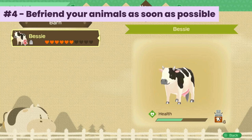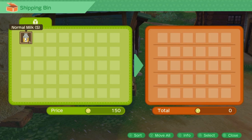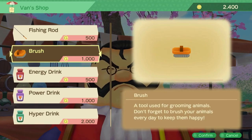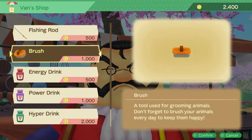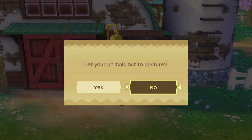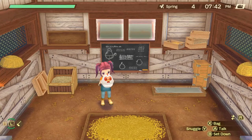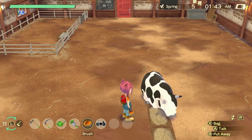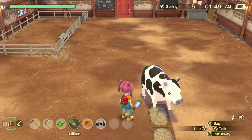Number four: befriend your animals as soon as possible. The earlier you get higher friendship with them, the earlier you get higher quality products from them. Don't forget to talk, snuggle, and brush your animals to raise their friendship faster. You can buy the brush from Van, who visits every 3rd and 8th day of the season for 1000G. Bring them out to graze on sunny and cloudy days. Don't let them out on rainy and snowy days. You can talk to barn animals and snuggle birds twice a day — once in the morning and then in the evening. Don't forget to milk your cow twice a day as well. You won't gain any friendship if you talk to a sleeping animal, and do not snuggle or use tools on the sleeping animals.